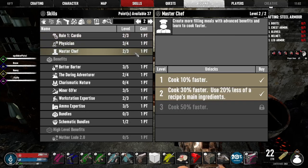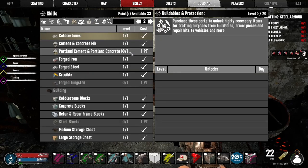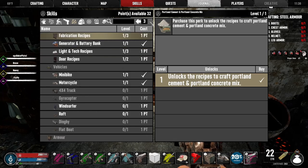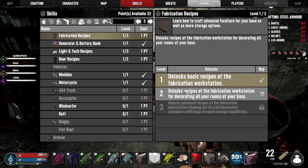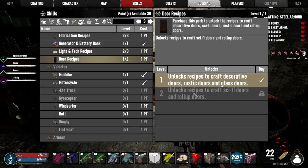The daring adventurer — get three additional choices for quest rewards and 15% more dukes. I don't think I have a point here. He can't see it because it covers up that this has not been paid for. I think after cement we got to go with Portland cement, then forged iron, forged steel, and then looks like forged tungsten comes after that. Crucible — I wonder if that's a building block or not.